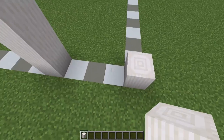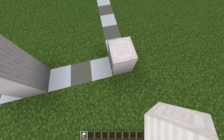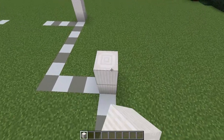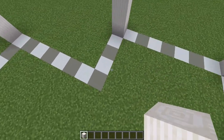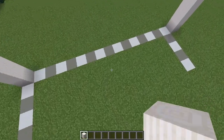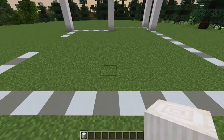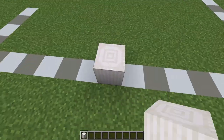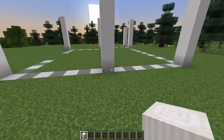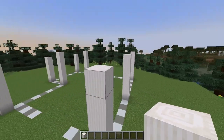Then I'm going to build up five high on these two points here. And then I'll build up six high in the center on both sides. I can do that by lining myself up with the one that's on the other side. You can check that you've got that centered by counting the blocks on either side of the pillars.